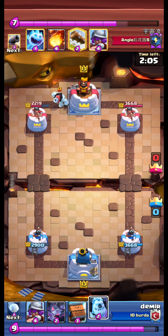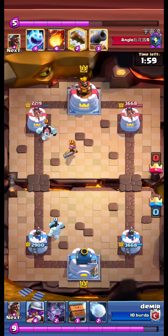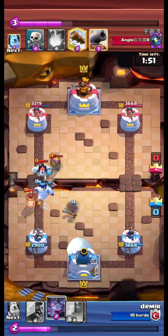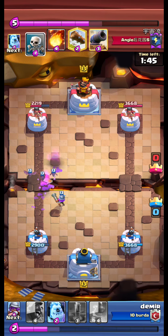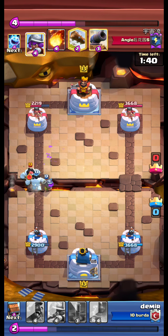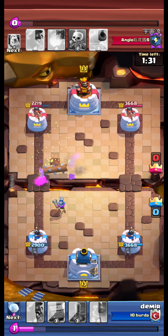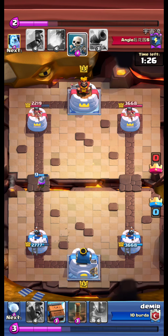We place an ice golem at the back. We ice golem again — musketeer is coming. We place our musketeer in the center and royal delivery. Our musketeer is advancing. Come on, musketeer! Our musketeer is advancing again.